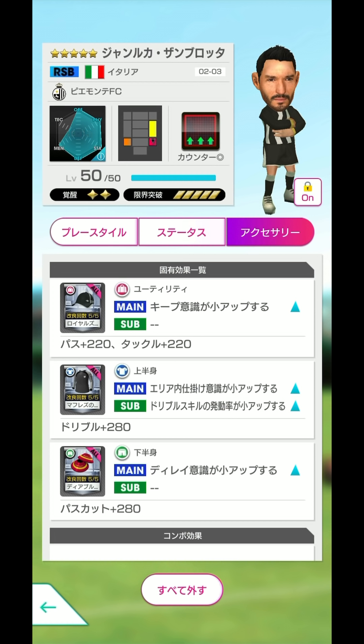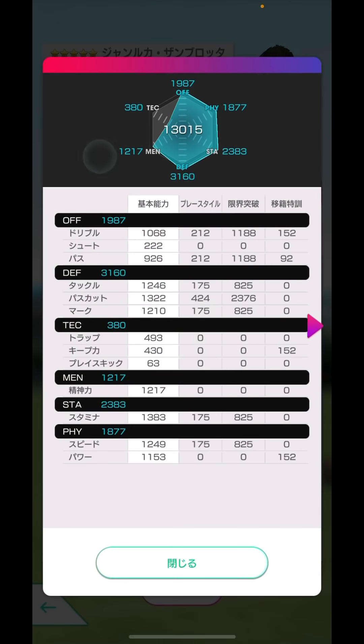ディレイ意識・キープ意識・ドリブル意識を中心に選んでいる形です。欲しかったのはディレイ意識とドリブル意識で、ロングシュート意識やシュート打ってほしくないのでキープ持っていくという意識のサブのところをメインで選んでいます。エリア内侵入意識やシュート意識はない方がいいと思います。スキャットドリブルの連続発動でシュートしてゴールするシーンもありますが、シュート222なので、キーパーが弱体化している状態での決定力ですね。